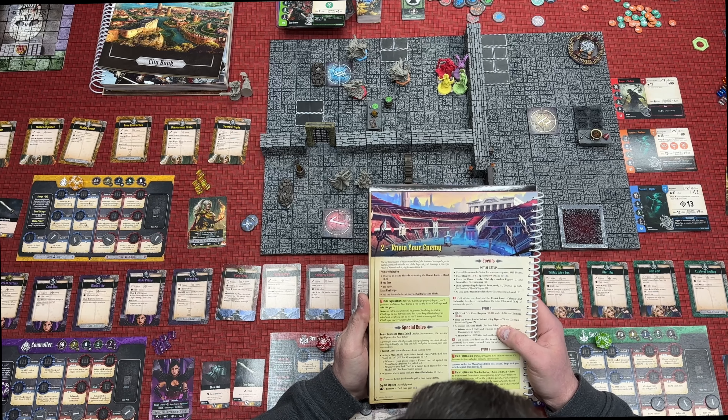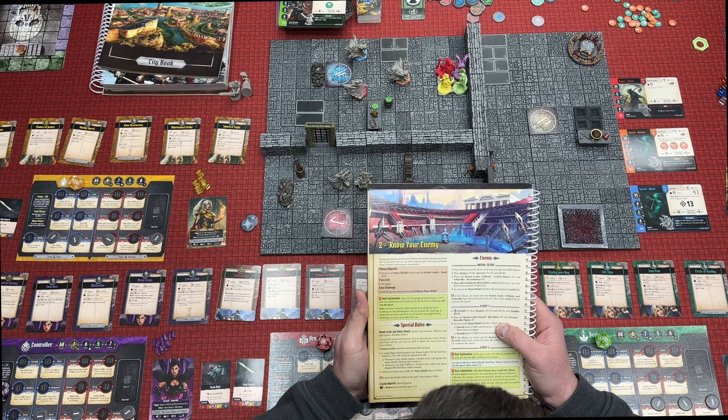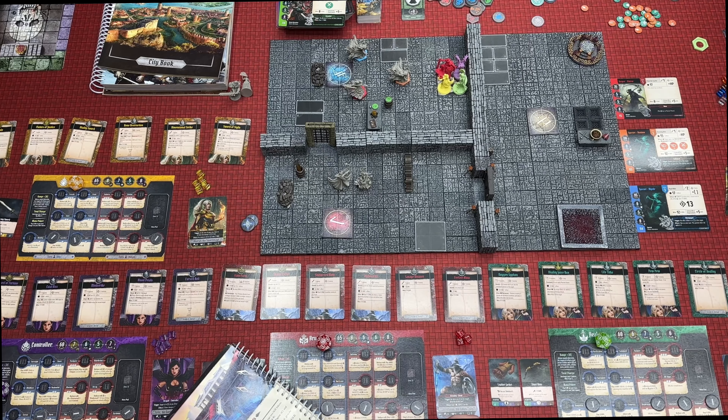Kemet Lords cannot be moved and take no turns. A single mana shield protects two Kemet Lords. Put the red boss token on 70 to represent its HP. I still don't have my board — haven't gotten any shipping notification, it could be months — so I'm just writing this stuff down.